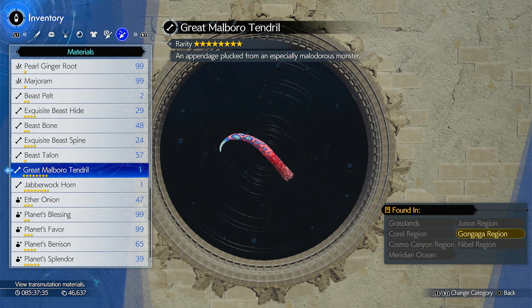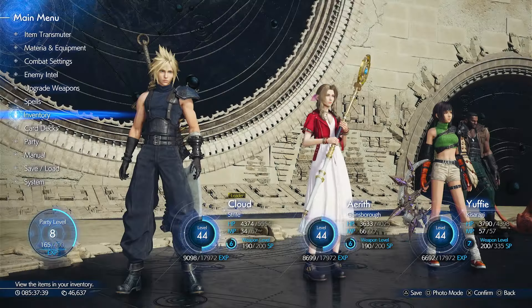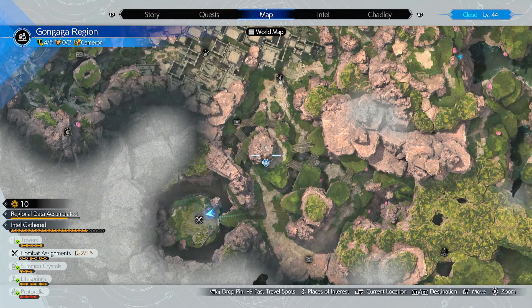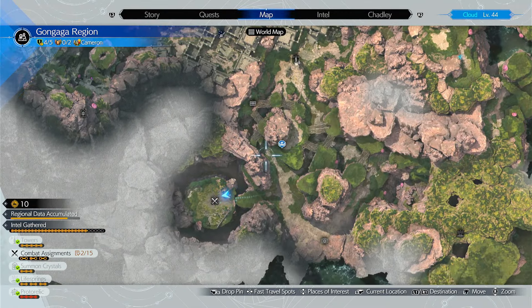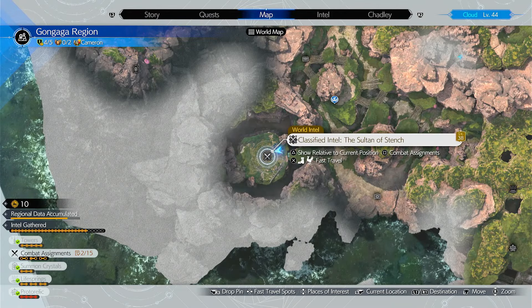Alright, so it's only found in one place by a pretty strong enemy, level 38 to be precise. But you can take him out quite easily if you're overleveled. There's a Chocobo stop right here, which can take you down and around to this spot right here, which is the Sultan of Stench.